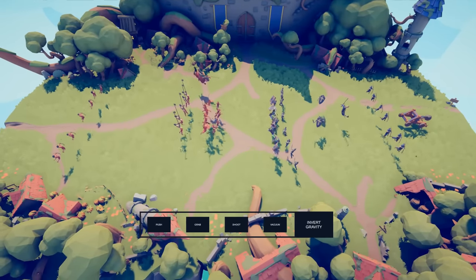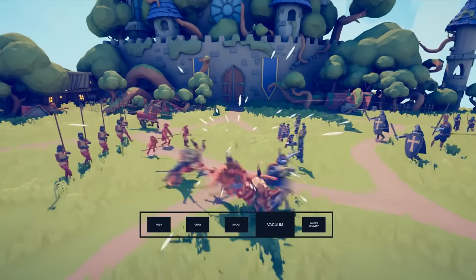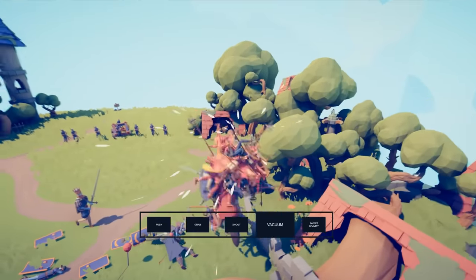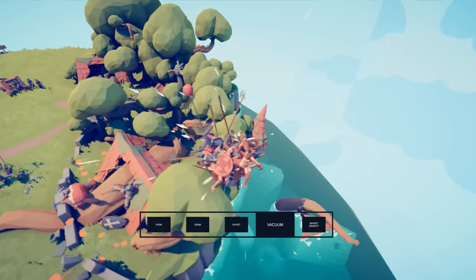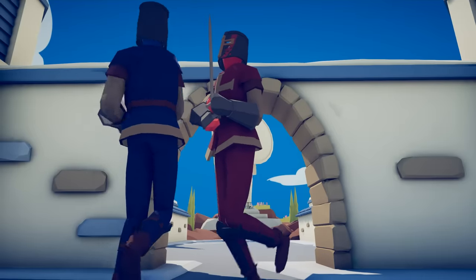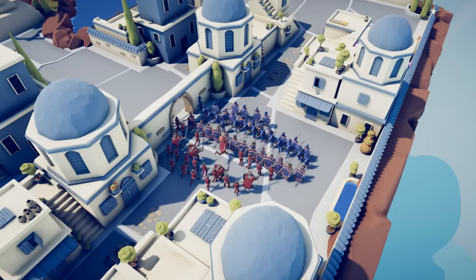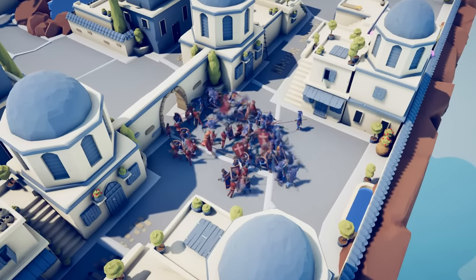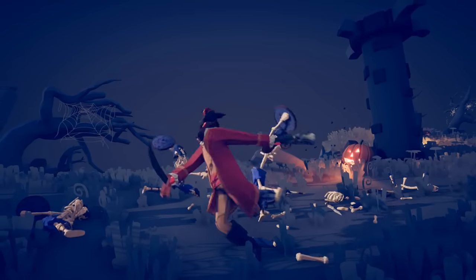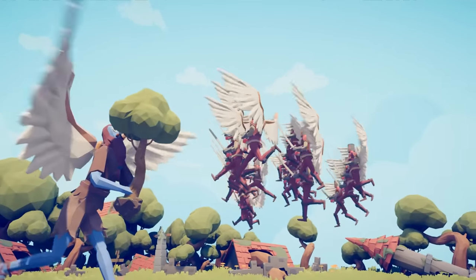Added bug with Gravity Modulation and Unit Vacuum. Added bug where units would become too big. Added bug where units would become too small. Added bug which makes units unable to die. Added bug which makes units unable to stop spinning. Added bug which makes units unable to stop having wings.